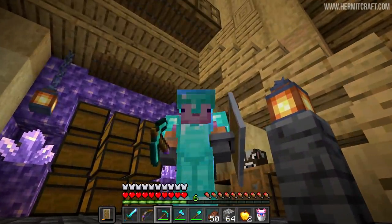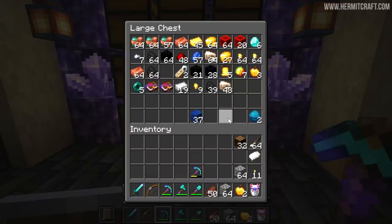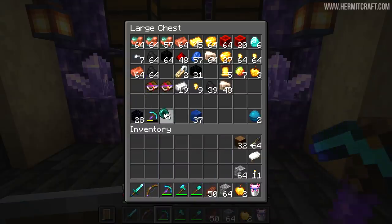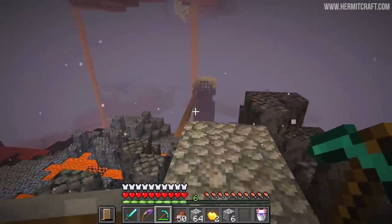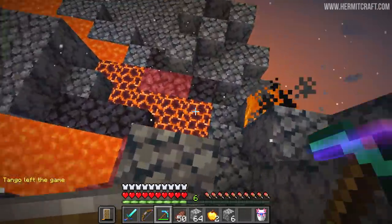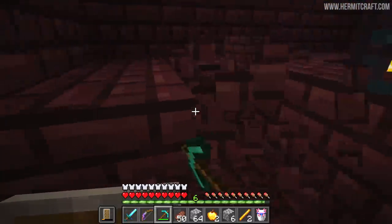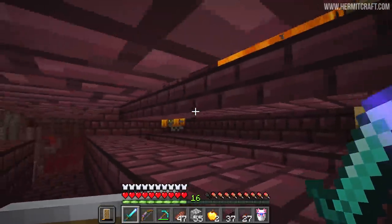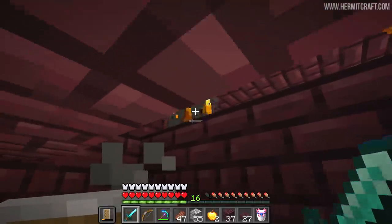I was thinking let's go to the end dimension. I had this idea that we would simply grab some obsidian and make some ender chests. There is one other ingredient we need besides ender pearls, which I actually have a few of. If we go to the end dimension they should be easy to collect more, and that other ingredient can be found in the nether where everything is trying to kill me. We need to get over to the blaze spawner. This is the farm right here — you create little trenches underneath the spawners so the blaze just falls down on top of them, then you give them a whack and collect the blaze rods; they can't shoot at you.